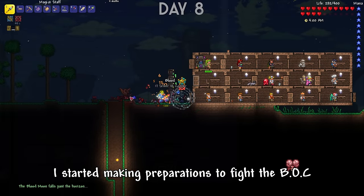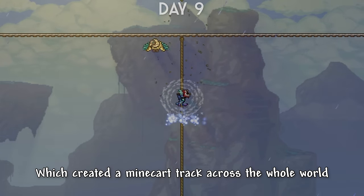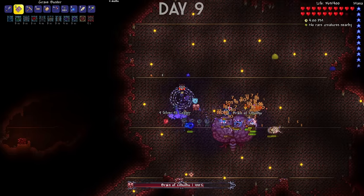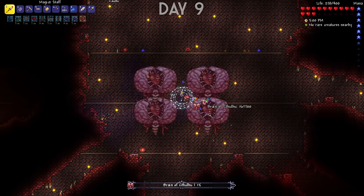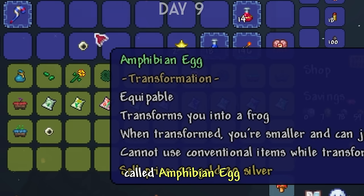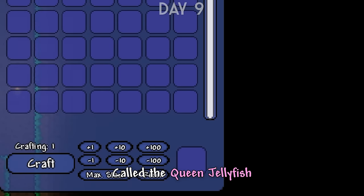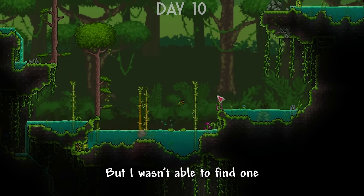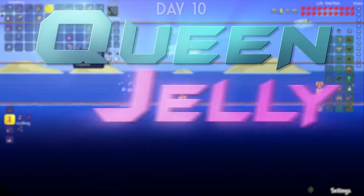Once the blood moon was over, I started making preparations to fight the Brain of Cthulhu. To make traveling easier, I made a thing called Insta Track, which created a minecart track across the whole world. Once I reached the Crimson, I made an arena, destroyed the hearts, and beat the Brain. Then I made some Crimsandite armor. I also noticed the Dryad was selling a new mount called Amphibian Egg, which turned me into a frog. I also made a spawner for the next boss called the Queen Jellyfish, and as I was making my way to the ocean, a meteorite landed, but I wasn't able to find it. So I gave up on that and decided to fight the Queen Jellyfish.